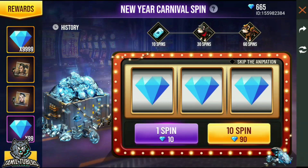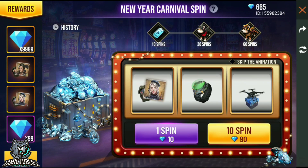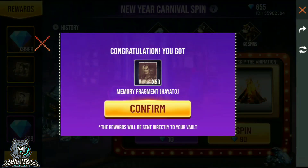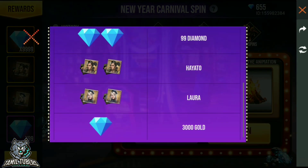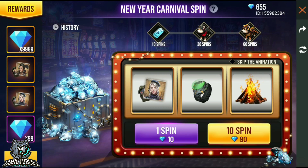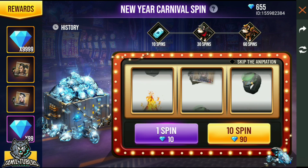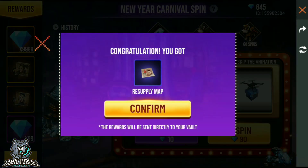You can check the rewards of your community. You can also use a 30-day spin menu or a 90-day spin menu. This is a super event, so I will be able to get the Racer play map from here.